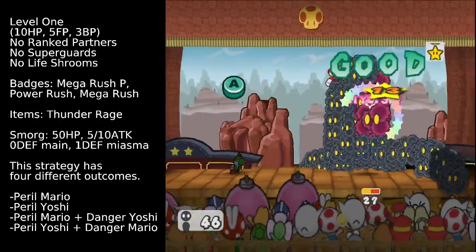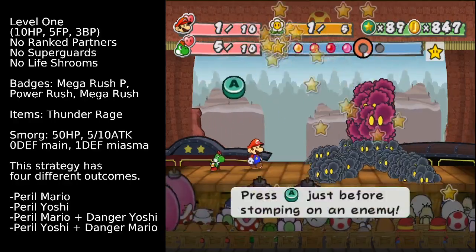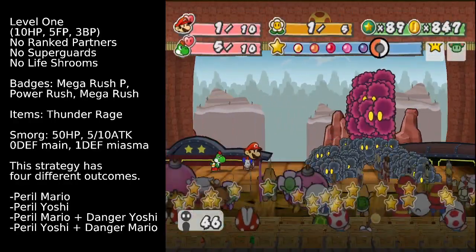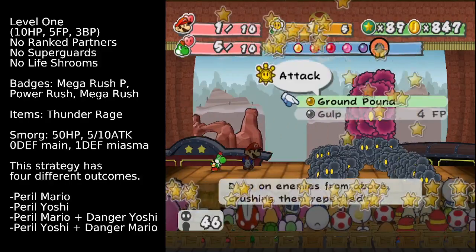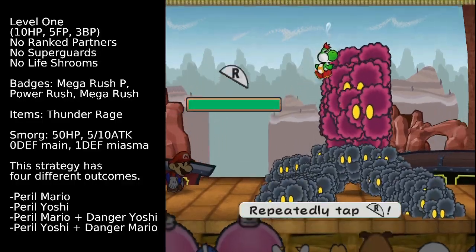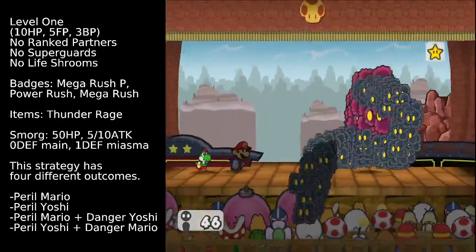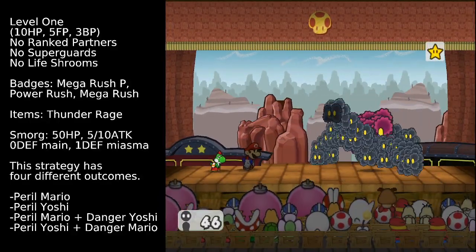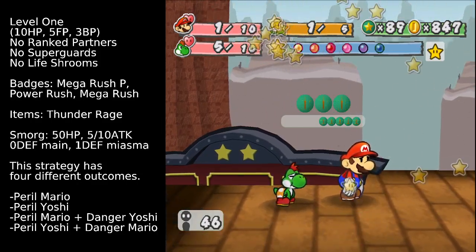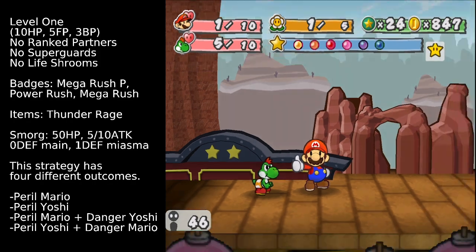Mario's able to Spring Jump for 23 damage, and Spring Jump again for 23 damage. Then Yoshi's able to ground pound — since we have Power Rush enabled, it does exactly 1 damage per hit for 4 damage total, giving us perfect damage against Smorg. This is one of the two desired outcomes — getting perfect damage is definitely preferable.